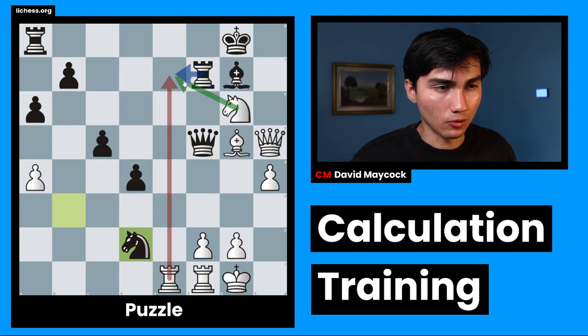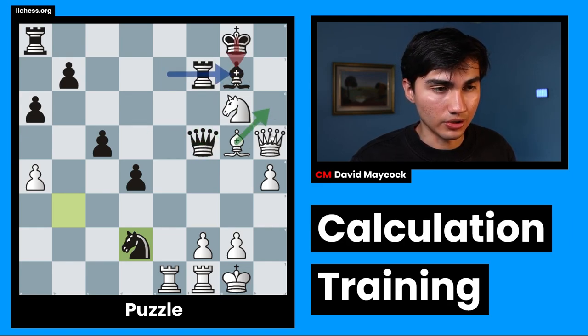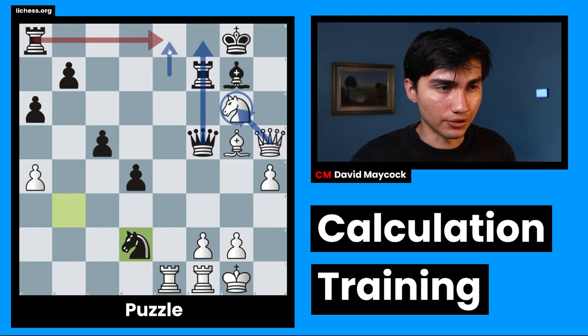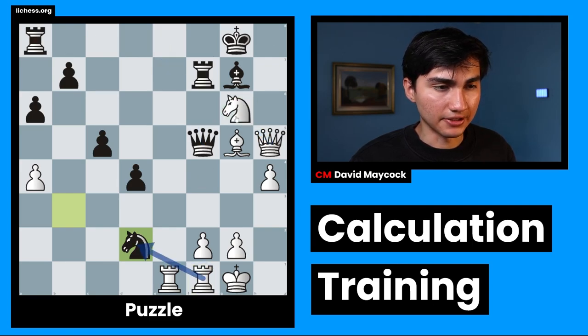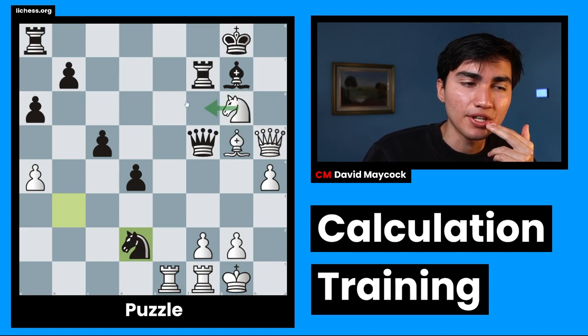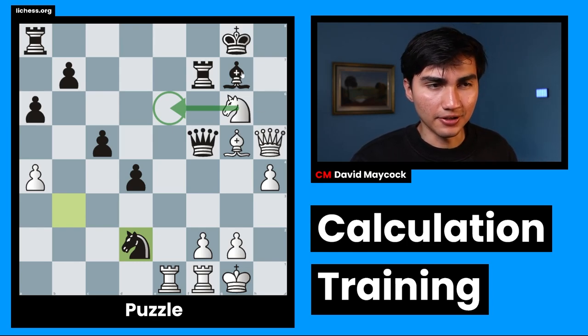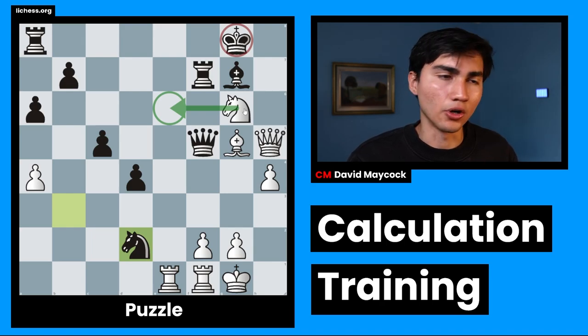So once again: Ne7, Rxe7, Rxe7, Nxf1, g4, Qf8. If Qd5, already Rxg7 check, Kxg7, Bh6 is winning because of Qxd5. So Qf8, and already then I think we are winning with Qg6. If Re8, we just take. If black doesn't do anything and plays maybe Nd2, we play Qe6 check. But either way, maybe we're not gaining material in the following two moves, but definitely there's some chronic danger towards that king.